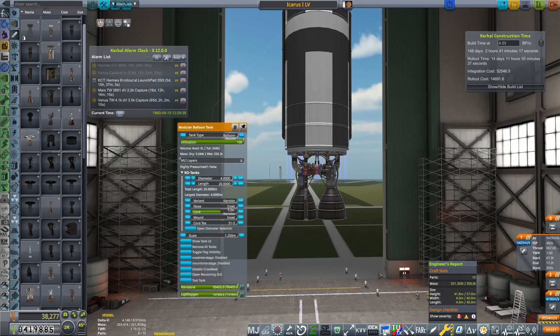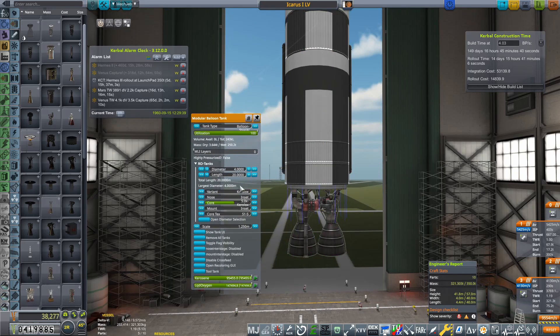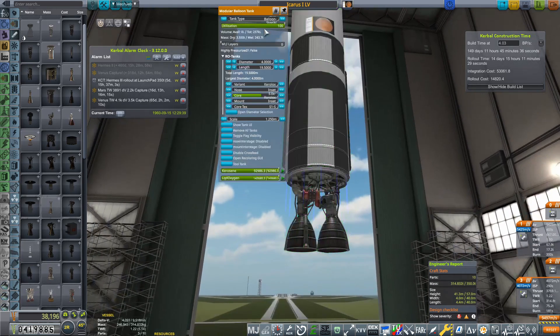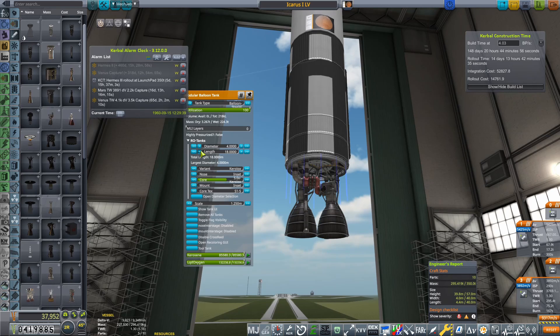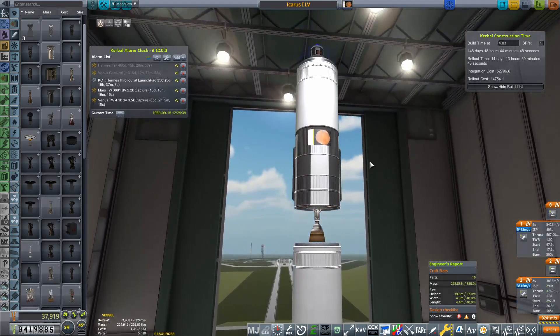Our first stage, we're going to fill this up with Kerilox. That's 186 seconds, so that is a little bit too much. These have a rated burn time of 165 seconds, so let's adjust — 176, still too much; 167, let's see if we can get bang on. There we go, 165 seconds. Absolutely amazing.